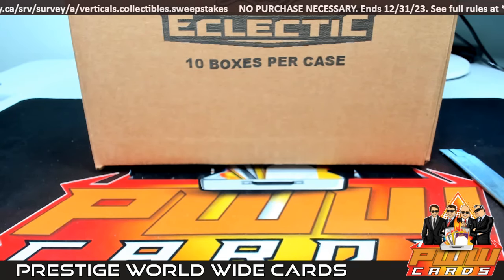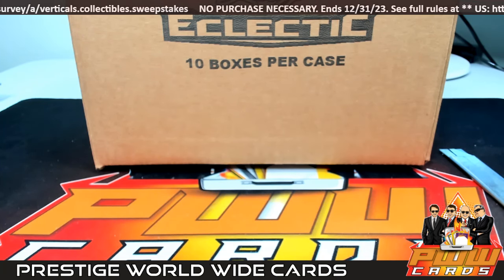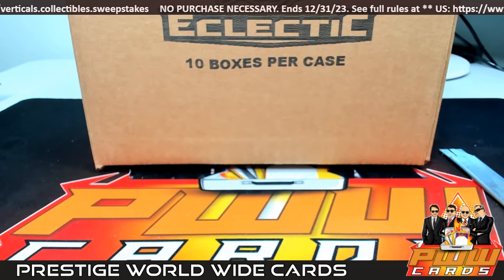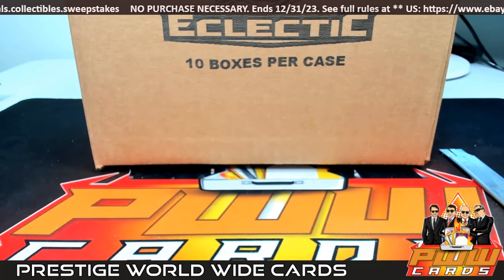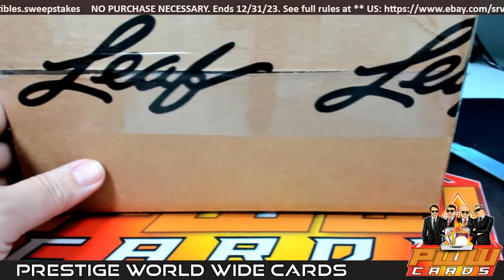Good evening everyone, this is Scott with PWW Cards — Prestige Worldwide Cards. We are getting ready to do a full case break of 2023 Leaf Eclectic Football. This is a 10-box case break, case break number one from eBay. It is Saturday, December 23rd. Here is our case from Leaf, sealed and ready to go.